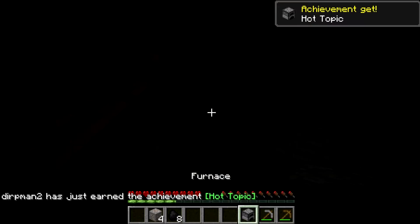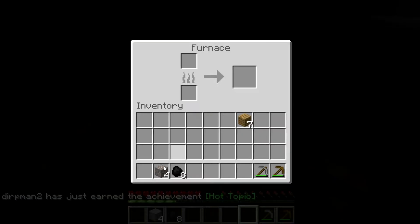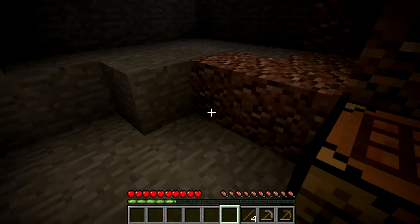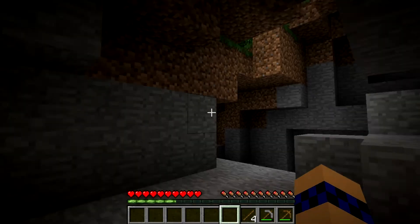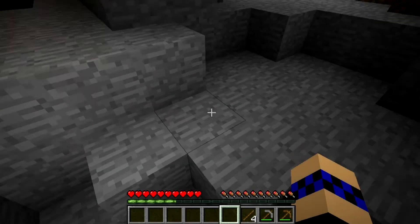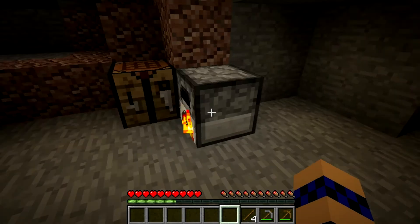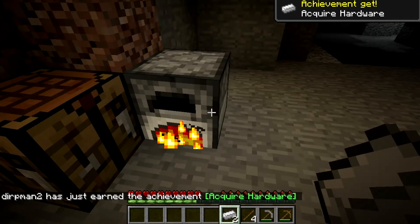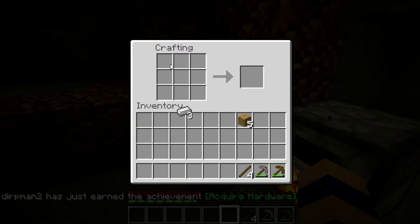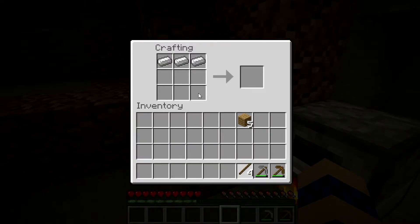I need some more cobblestone. Get some more of this cobblestone. So I should be getting an iron pickaxe soon — that's quite nice. Mine some of this good stuff. Try and get some — I think it's called biofossils? That's how you get dinosaurs? I think it is.